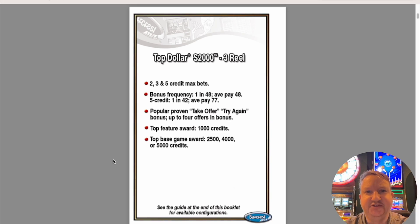First up is the Top Dollar S 2003 reel — the original Top Dollar, not Double Top Dollar — which came in three versions: two-credit, three-credit, and five-credit max bets. The two and three credit are single pay line; the five credit is the five pay line version. For the two and three credit max bet, the bonus frequency is one in 48 spins on average and the average pay in the top bonus is 48 credits. For the five-line five-credit max bet version, the bonus frequency is one in 42 and the average pay is 77 credits — a little higher.